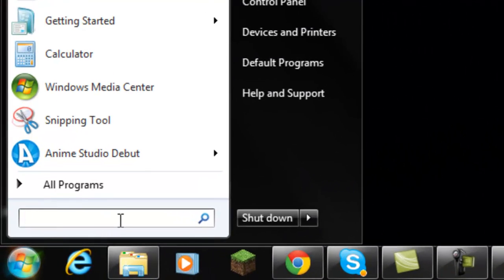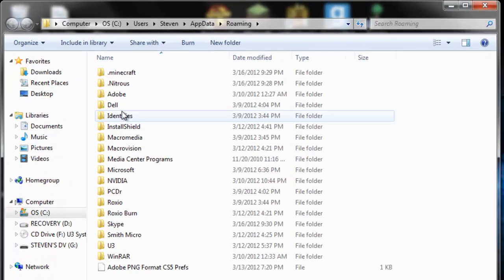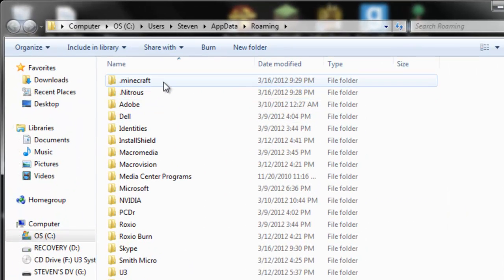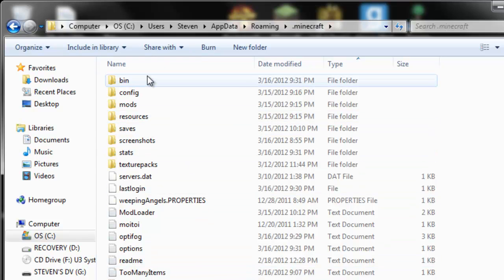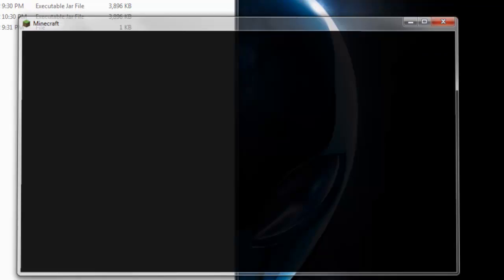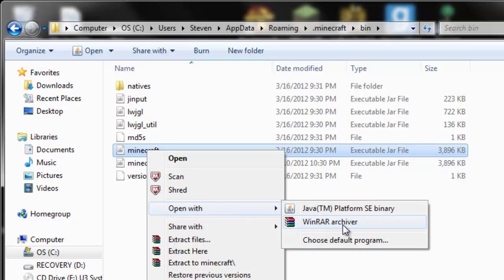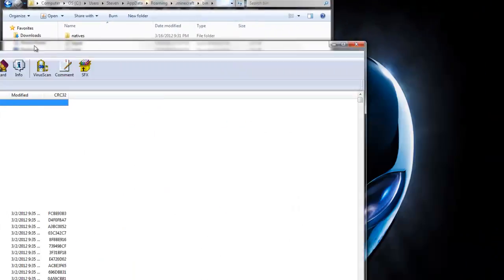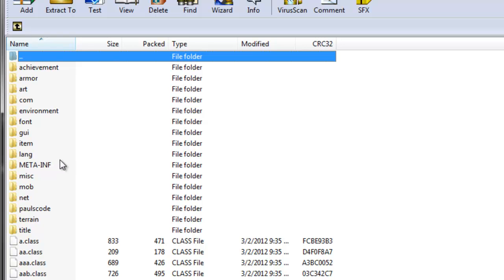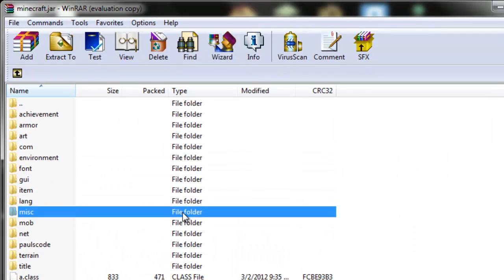Go to Start and search your program files — type in %appdata%. For Windows XP users, use Run and type %appdata%, and it should take you to the Roaming folder. Click on that Roaming folder and you should see .minecraft at the very top. Go into your .minecraft folder — you'll see bin, resources, saves, and everything else. Go into your bin folder. Before you open minecraft.jar, double check that Minecraft is closed. Right click minecraft.jar, open with WinRAR or 7-Zip. The first thing you must do before installing any mods is delete MetaInf — right click MetaInf and delete it.